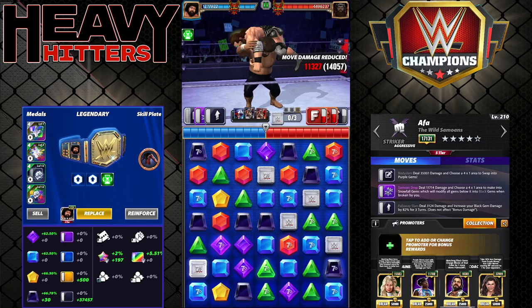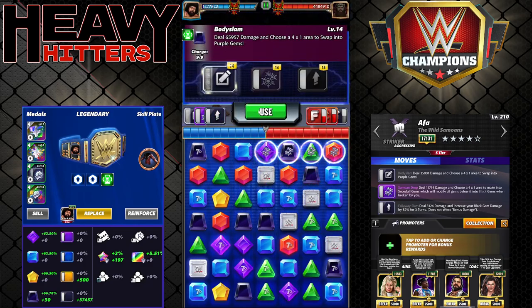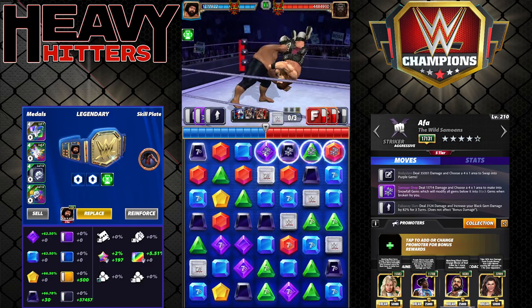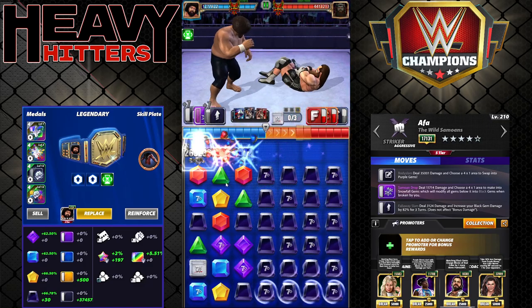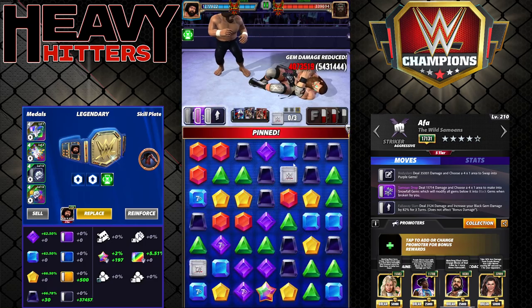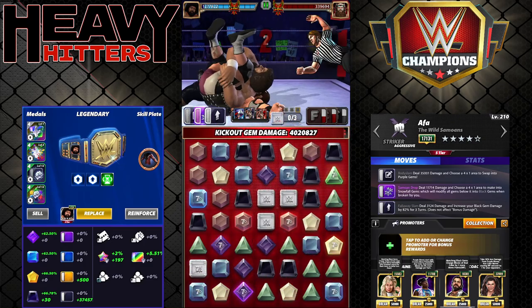We'll also get that other black multiply gem across the top, so this is going to hit ridiculously hard — plus the skip turn going off and still being on turn two. 5.4 million, reduced to 4 million on turn two because of the skip turn.